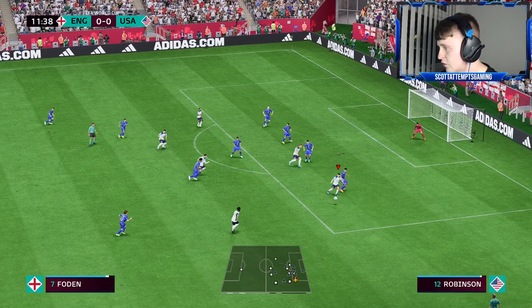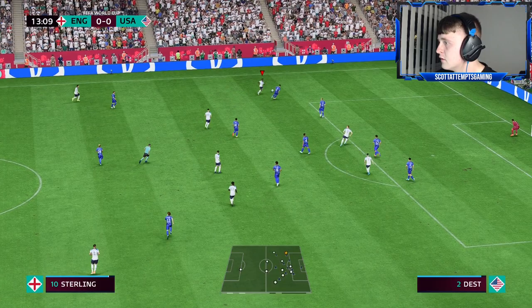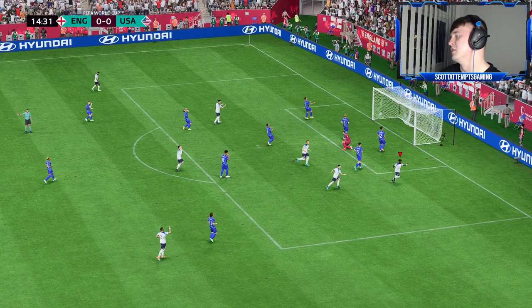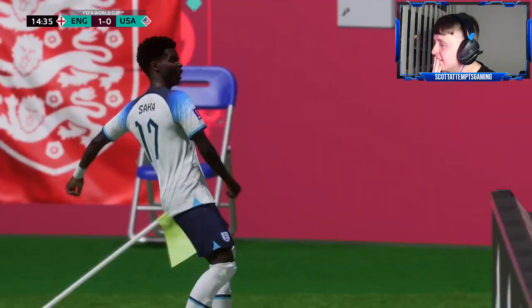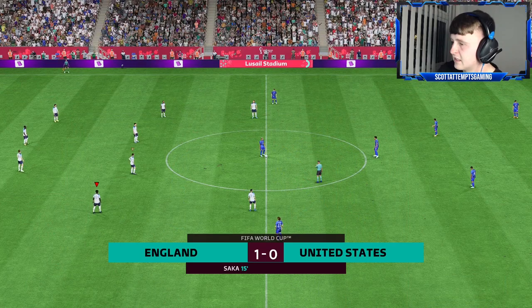Early in the game — Mount to Saka to Kane — some really good football. Sterling to Rice, Mount, Foden, Saka — and what a goal! That is just liquid football at its finest. 1-0 to England — Saka gets the goal. Foden is absolutely class in that central role. Saka back to Foden — another attack — Aronson is sitting way too deep and he's probably their main danger man.